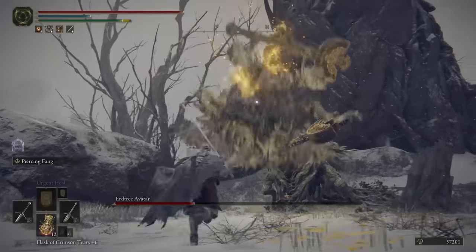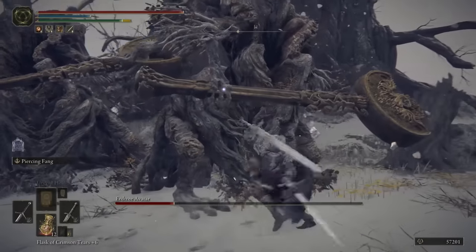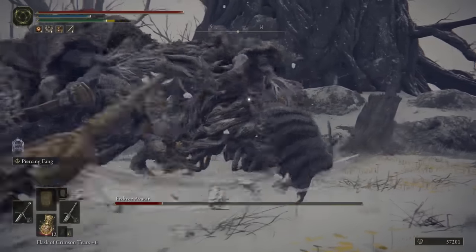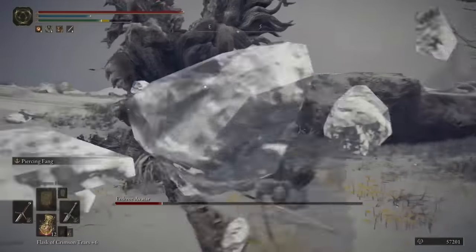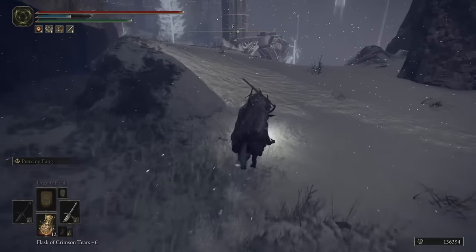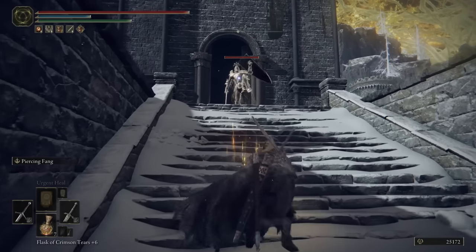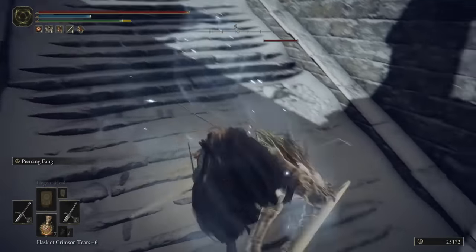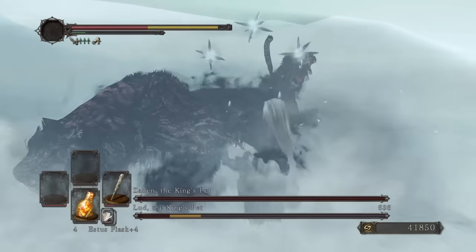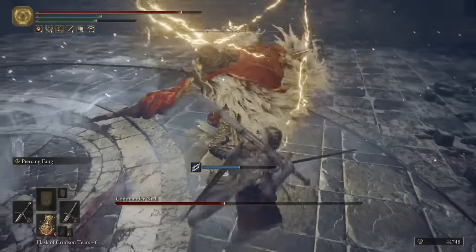Or cross a bridge to fight the greatest gank boss since Ornstein and Smough: Dragonslayer Apostle and Crucible Knight Siluria. And speaking of which, I'm still working on that Top 10 Crucible Knight Avatars video — it's just a big project. The valley is still the best part of the whole zone though, since it actually takes advantage of being an open world. The highlight is definitely Castle Sol, which has a better loot than Farum Azula — not that that's a big accomplishment — and Commander Niall, an actual chad boss, very underrated if you ask me.